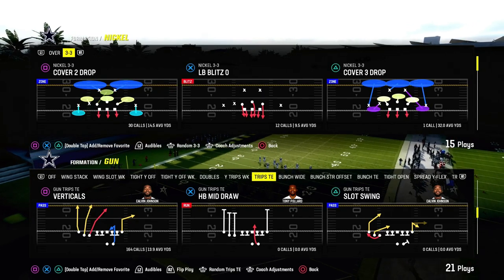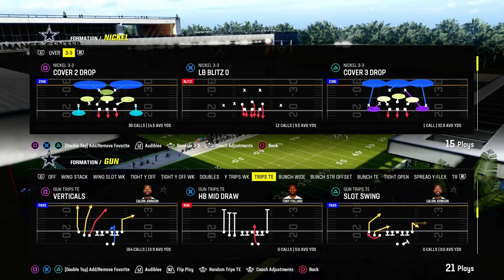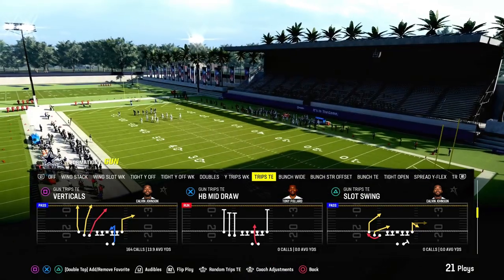Today's video I'm going to show you how to beat double Mabel coverage in Madden 24. This is a 30-yard cloud paired with a 5-yard curl flat. There are some simple ways to do it, and also a little bit more advanced ways to do it, which we're going to show you in this video.